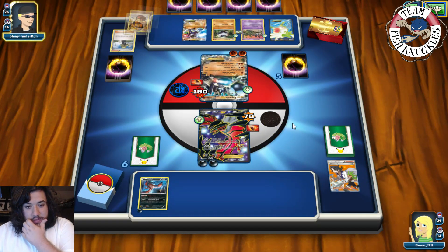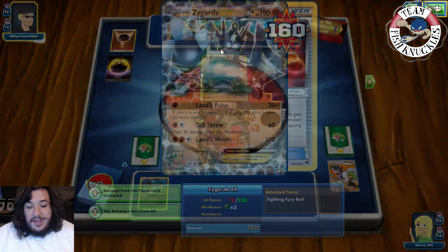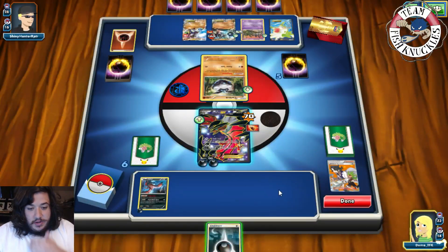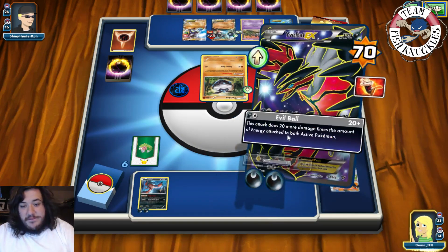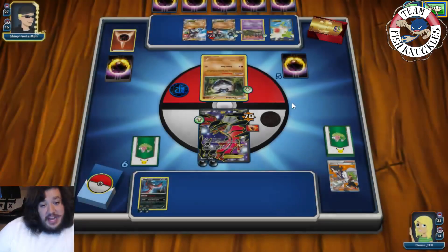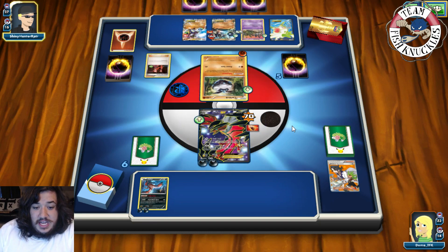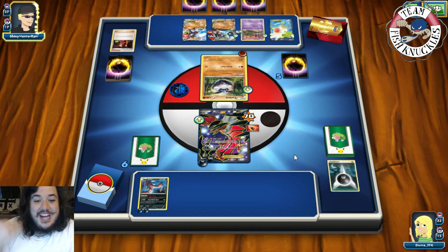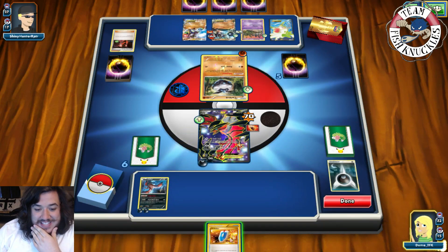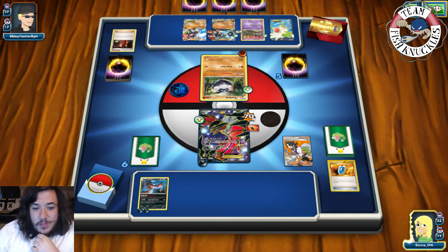Fighting going to the active, we'll see retreat into the Carbink and just a pass. On our turn we top-deck — there's a Dark Energy. Put a Dark Energy on this guy and go Evil Ball for nothing. On my opponent's turn there's a Fighting going to the active. Team Flare Grunt discarding a Dark Energy — that's terrible. He doesn't have anything else — just pass to our turn. We get a VS Seeker, VS Seeker for a Sycamore, discard our hand, draw seven new cards. Can we find something? There's a Dark Energy and a DCE.